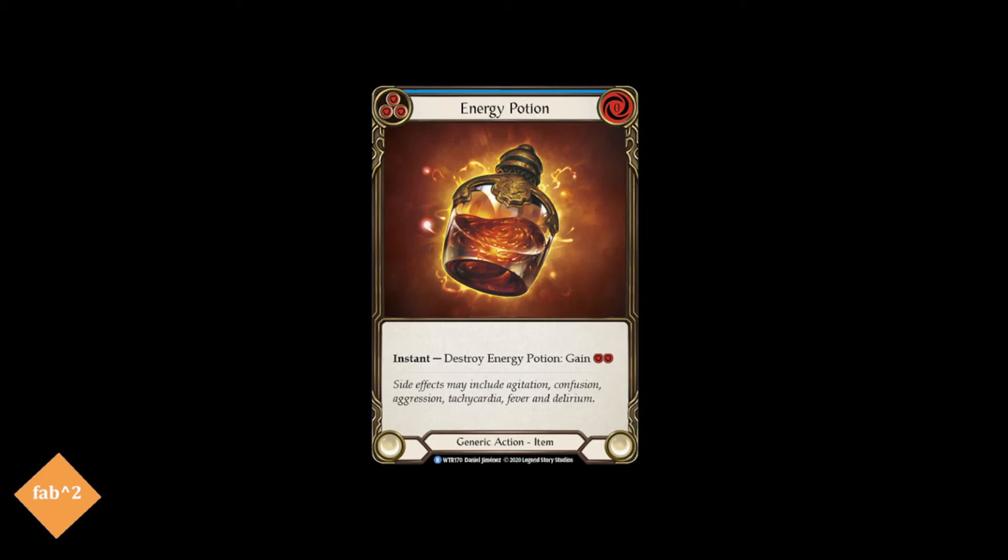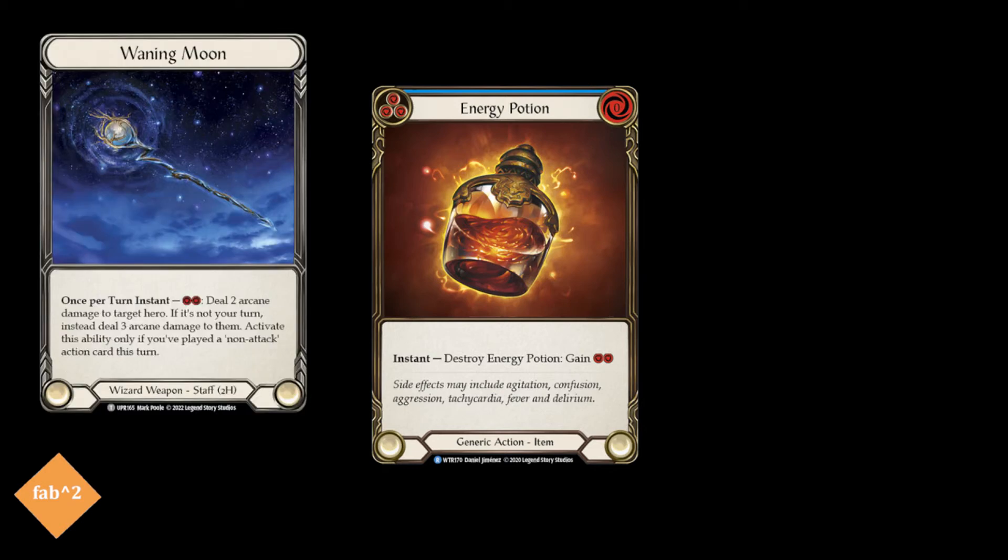Along with our ice blues, we're also running a number of other blues as well. Energy Potion is a great arsenal card, as it can get you two free resources anytime you need them. There is a hidden mode on Energy Potion where you can play it from arsenal on your opponent's turn, and immediately sack it for the resources to use Waning Moon for three free arcane damage — definitely some powerful things you can do.